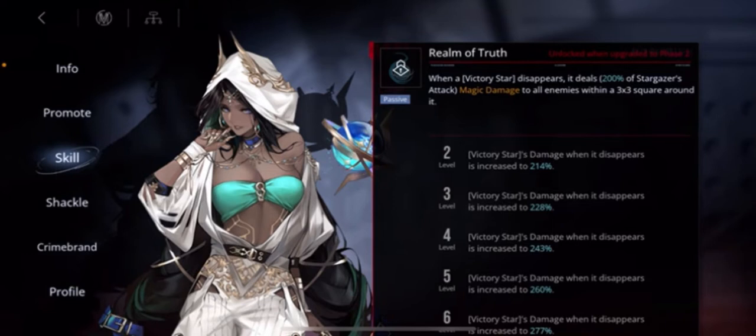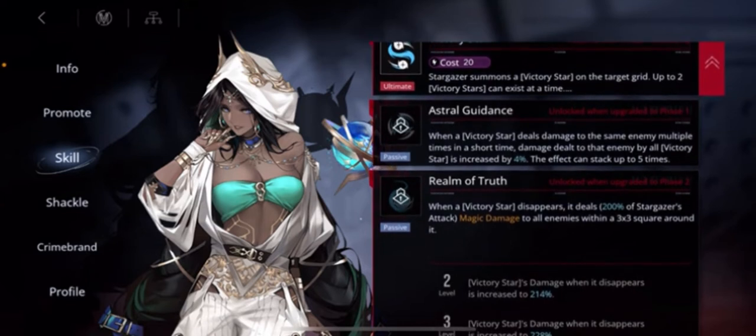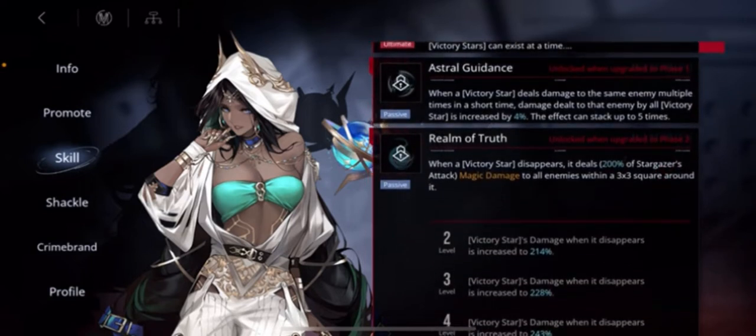The last passive tied to the Victory Stars: when a Victory Star disappears, it deals 200% of Stargazer's magic damage to everyone in the 3x3 square. So initially the stars do 130% AoE damage while attacking, and then 200% when they disappear. There are two ways to make them disappear: enemies can attack and destroy them, or you can summon a third star — if you already have two and summon a third, the second one disappears, triggering that 200% burst.